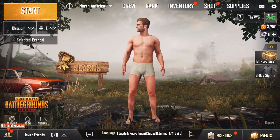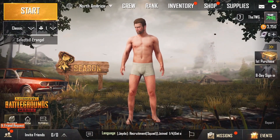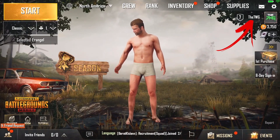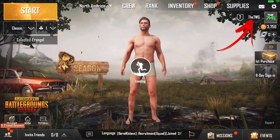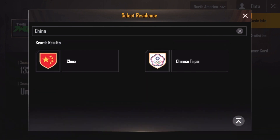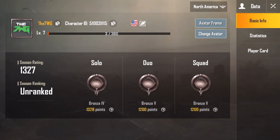Another really cool feature added to the game is regions — you can now showcase what region you're from. Tap on your account name on the top right-hand side. As you can see, there's currently an American flag next to my name. You can change that by pressing on it and selecting whichever country you're from — for example, type in China and it will show up. Once selected, it will display next to your name when you get a kill in the game.